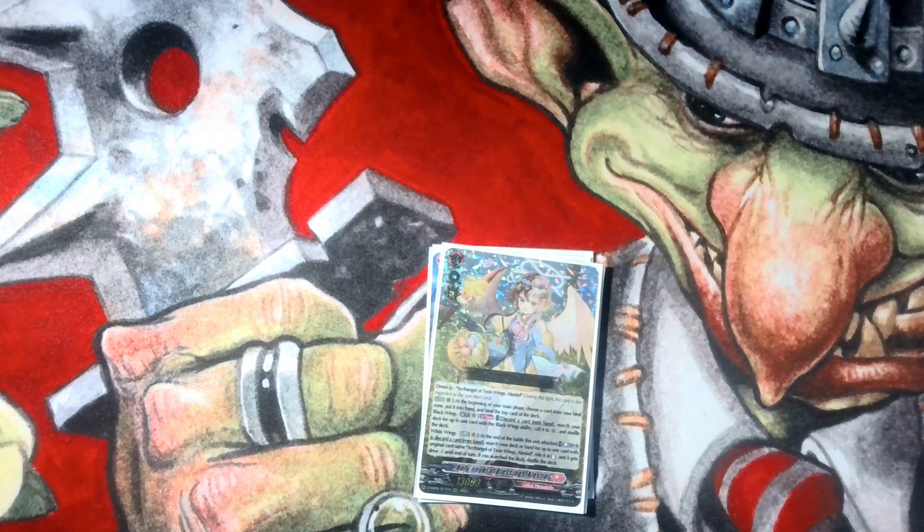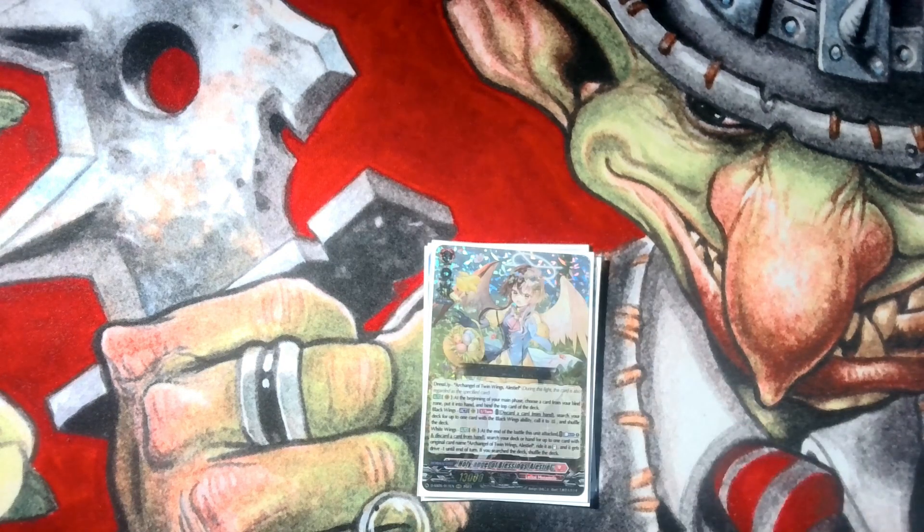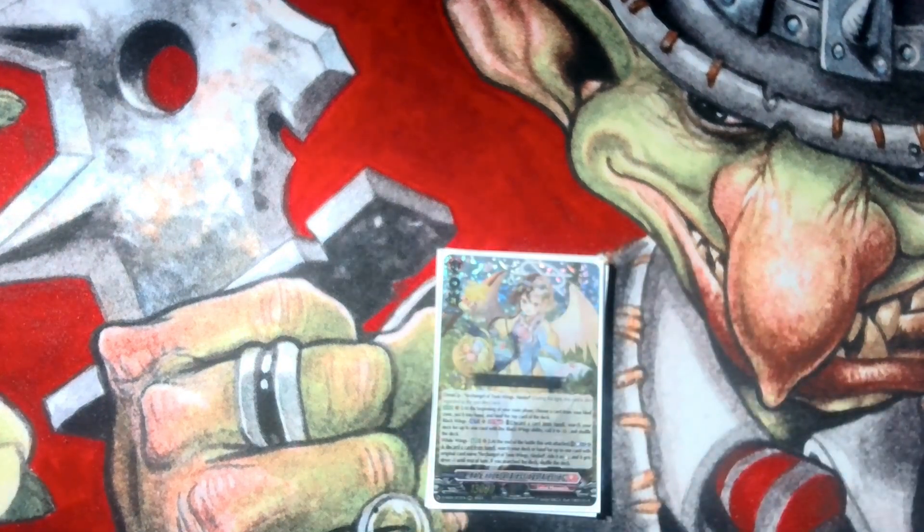The main boss is Dress Up Alestiel, the original Grade 3. It counts as Persona ride since it has the same name — the whole Dress Up mechanic. At the beginning of your main phase, you choose a card from your bind zone, add it to your hand, and bind the top card of your deck. Her Black Wings ability is: you discard a card from your hand and tutor for any Black Wings card in your deck, which is why our Grade 2 slot is all Black Wing — they're all tutorable, and all the Black Wing cards are really, really good.